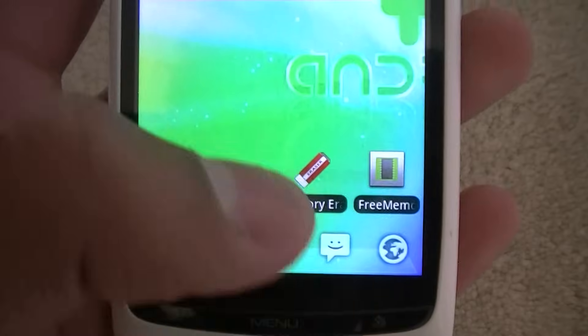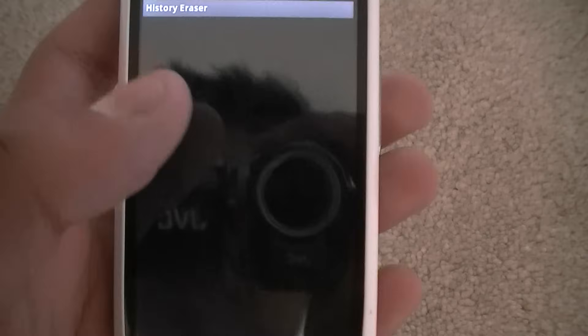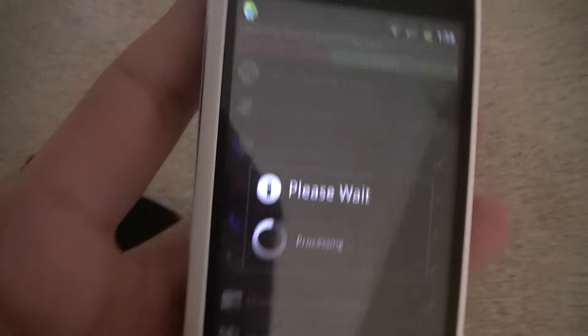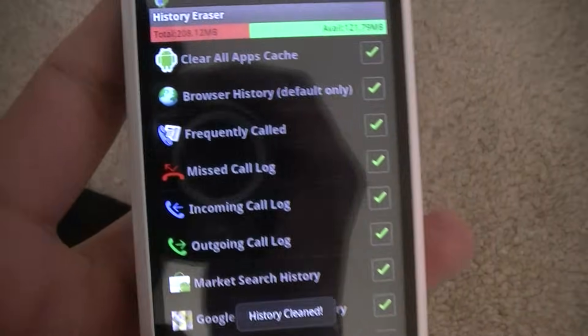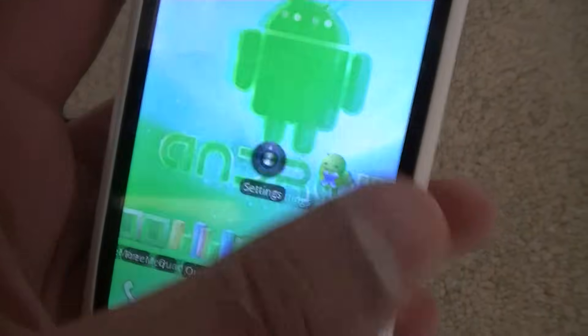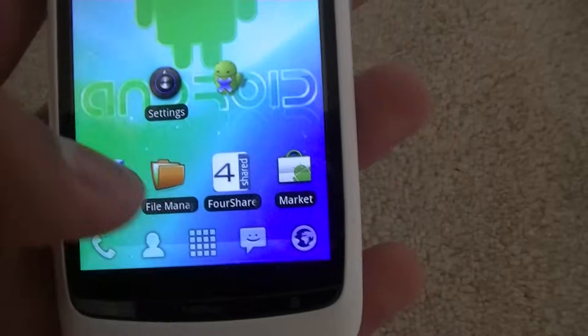Also, this is useful — History Eraser. You just tap it once and it clears all your apps' cache and history you've typed in your browser and stuff like that. It's useful, but don't overuse it because it's good for your apps to build up a cache — it helps speed them up.